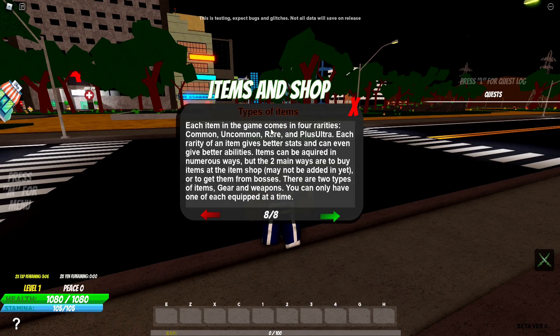Each item in the game comes in 4 rarities: common, uncommon, rare, and plus ultra. Each rarity of an item gives better stats and can even give better abilities. Items can be acquired in numerous ways, but the two main ways are to buy items at the item shop or to get them from bosses. There are two types of items — gear and weapons — and you can only have one of each item equipped at a time.